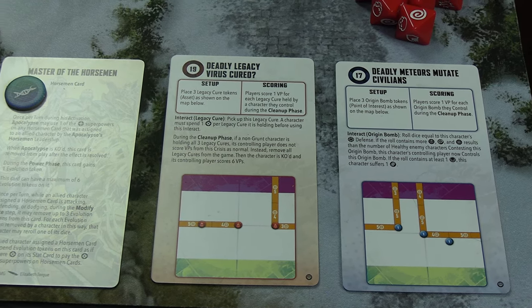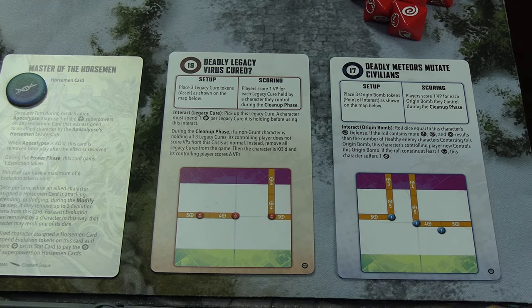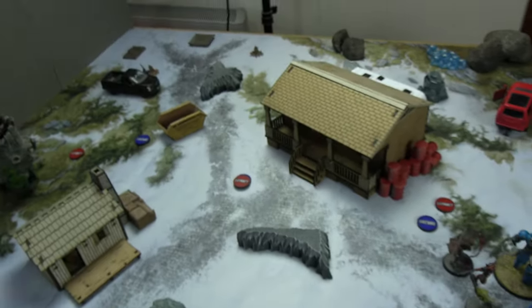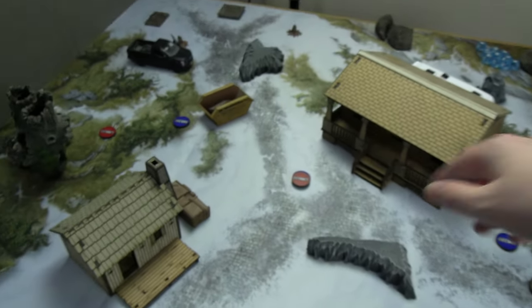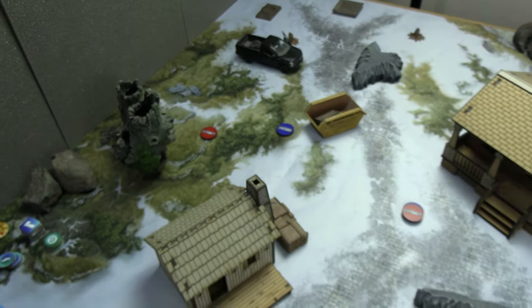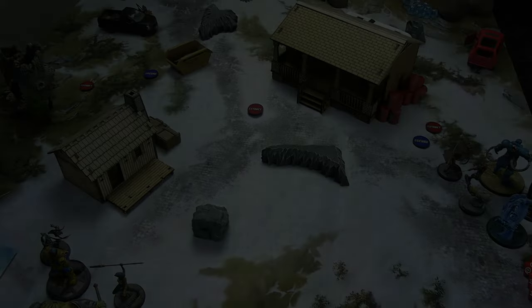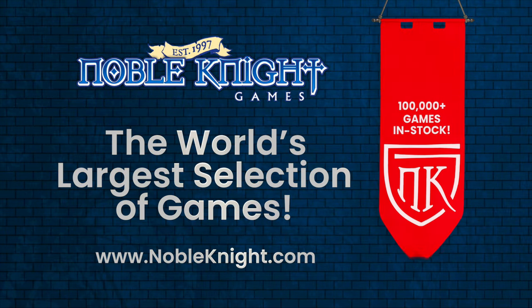Technically a maximum of six VP from origin bombs, but Thanos can get more if he kills people. It's a bit of a weird layout — there's an origin bomb and one legacy virus cure overlapping in the middle, slightly offset to show there are two there, and then another origin bomb and legacy virus. We'll get both sides set up after a quick word from the channel sponsor.